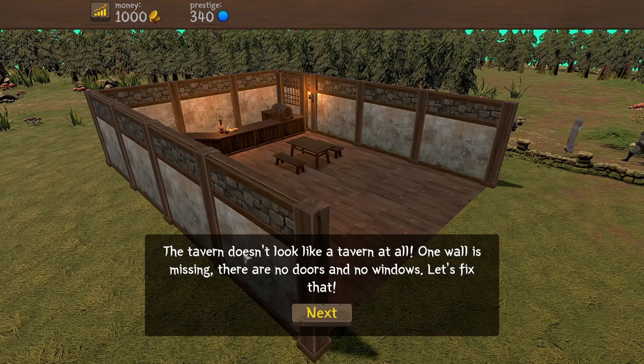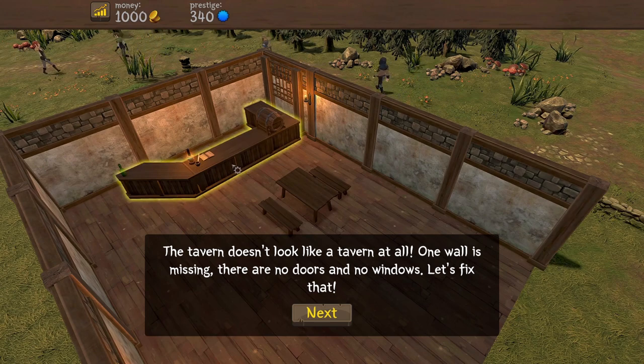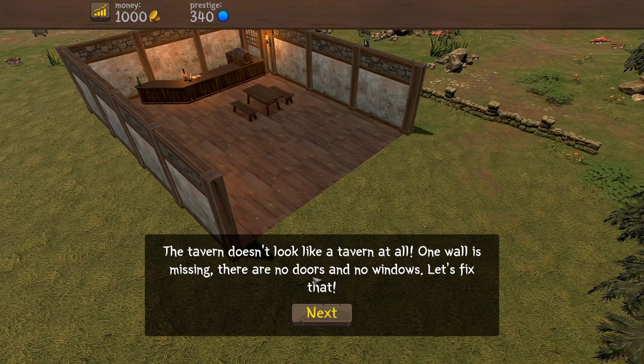So what is next, game? The tavern doesn't look like a tavern at all. Well, it looks quite tavern-y - there's a bar and a barrel and a table. It's just not quite complete. One wall is missing, there are no doors and no windows - yeah, that is a little bit of an issue. Let's fix that. So we have to press the build button.